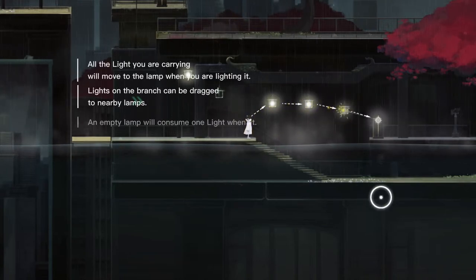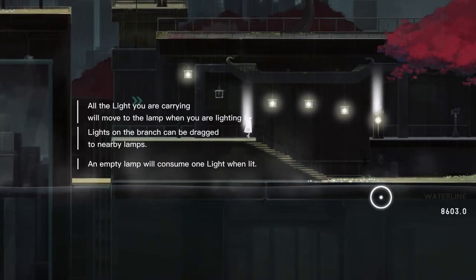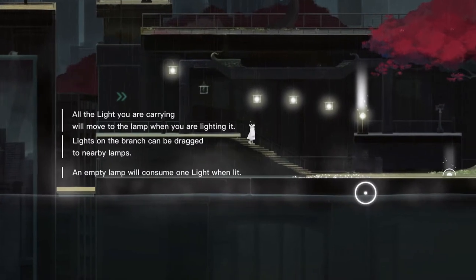All the light you are carrying will move to the lamp when you are lighting it. Lights on the branch can be dragged to nearby lamps. An empty lamp will consume one light when lit.